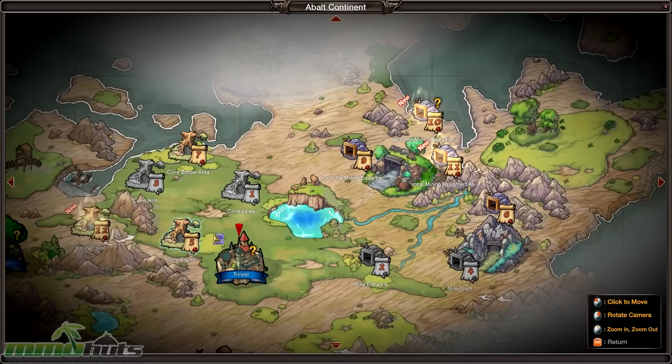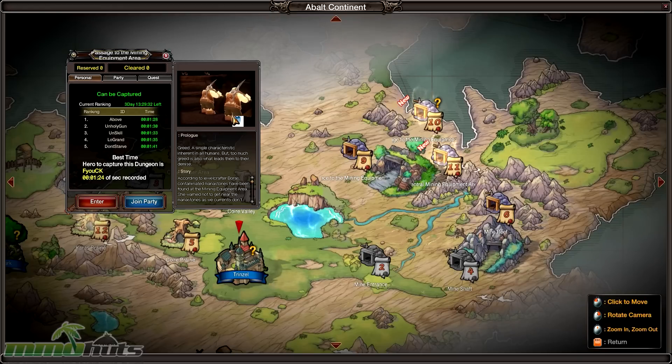As you can see here, you've got your typical dungeon selection screen that shows you each of the individual dungeons, their level, and whether or not your quest objective is located there. It shows you kind of a preview of what the dungeon looks like, and you can choose whether or not to go in solo or with a party.